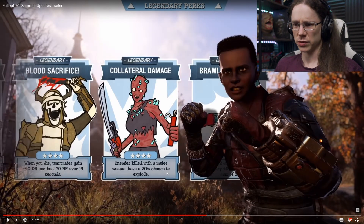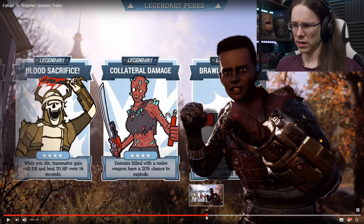Collateral Damage - enemies killed with a melee weapon have a 20% chance to explode. That's quite cool, probably does splash damage to you as well, but if you have Fireproof it wouldn't be too bad - actually not a bad one, one of the better perks. Blood Sacrifice: when you die, your teammates gain 40 damage reduction and heal 70 HP over 40 seconds. 70 HP is not vast amounts, and that's only when you die if you're on a team, so very situational and not particularly useful.